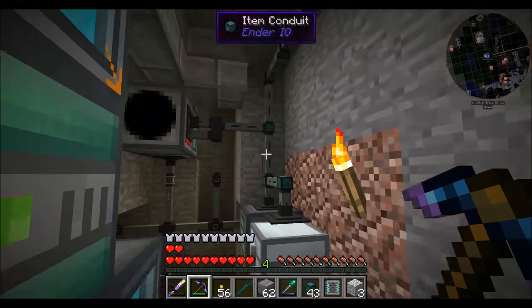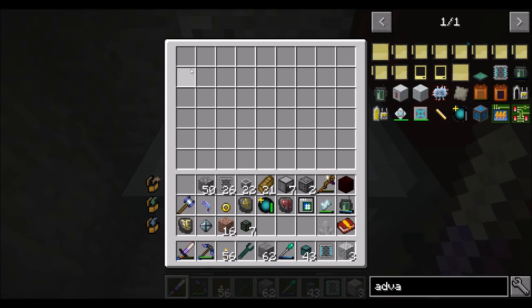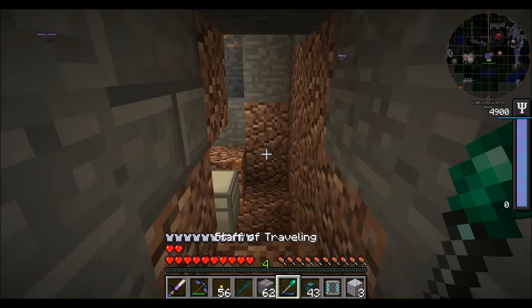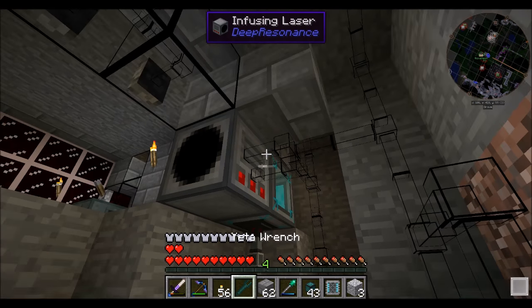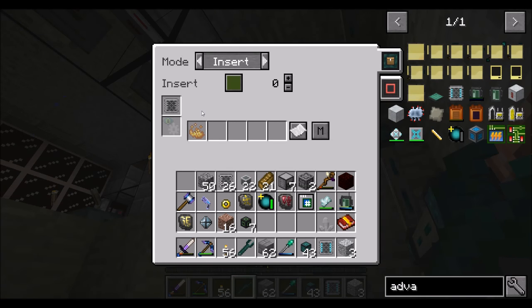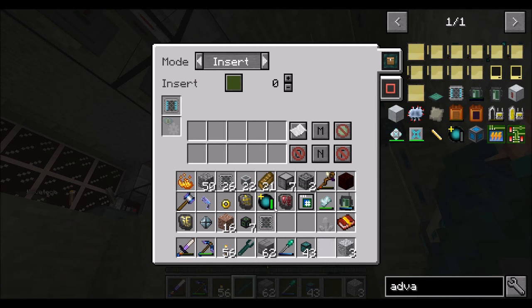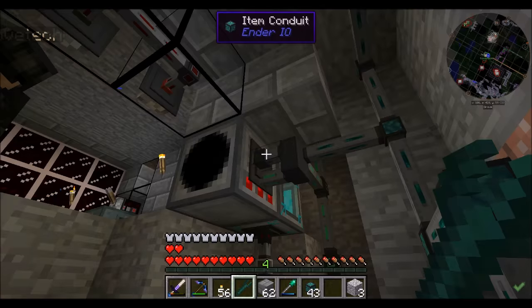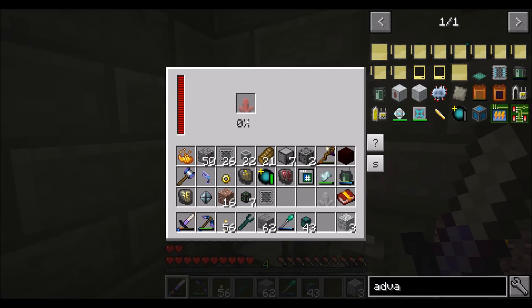I'm going to take this white crystal and put it over here. In the infusing laser I'm going to get blaze powder again — take out this filter and put this one in. We're going to put blaze powder and white crystal, and tell it to ignore NBT and metadata. I just want to see that these guys have different metadata, because I don't want it to put a red crystal in there — that would be bad.